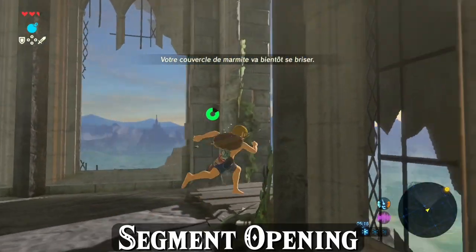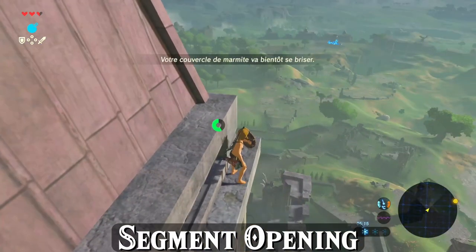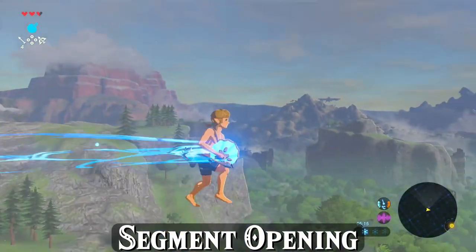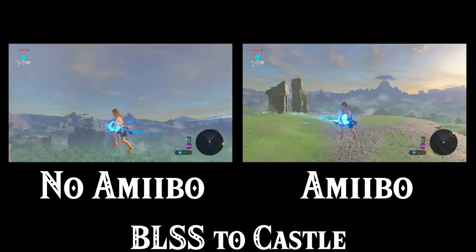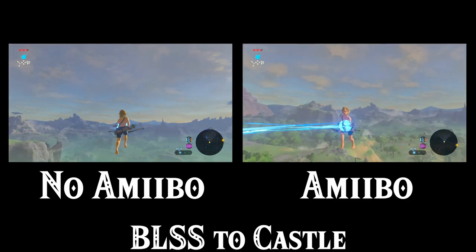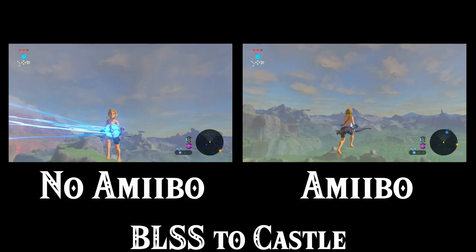Another popular and very consistent spot to take off from if you're ready to head straight to castle is to climb up to the top of the Temple of Time, set up your BLSS on this thin ledge here, and then jump and take off that way. But whichever spot you take off from, you'll take one of two paths towards the castle — amiibo runners will fly straight towards the castle, and no-amiibo runners will take a quick detour to the left to grab some razor shrooms.